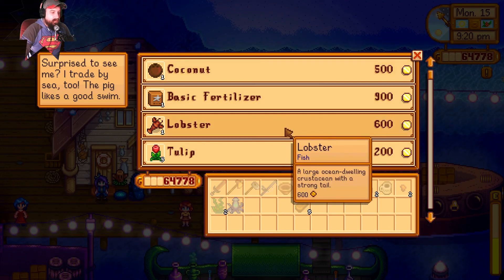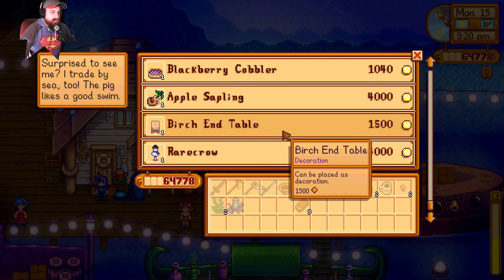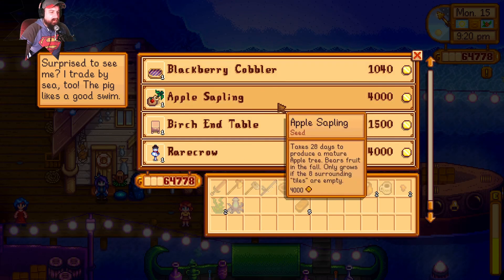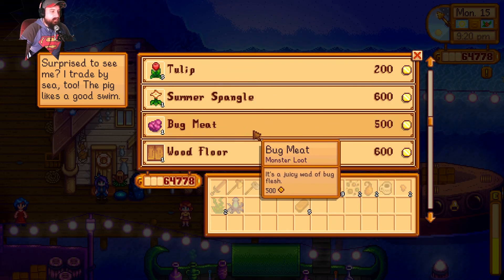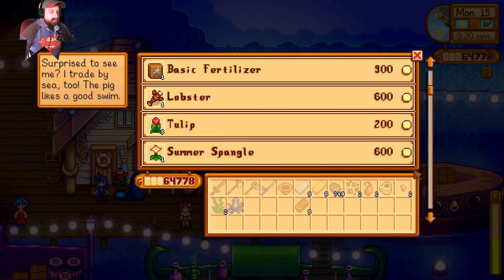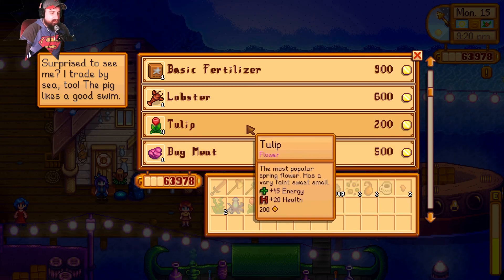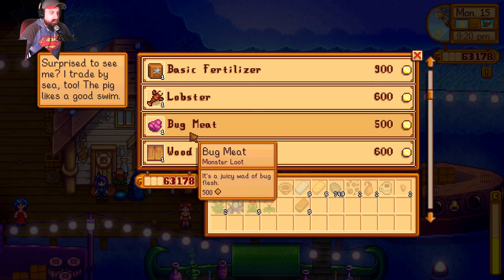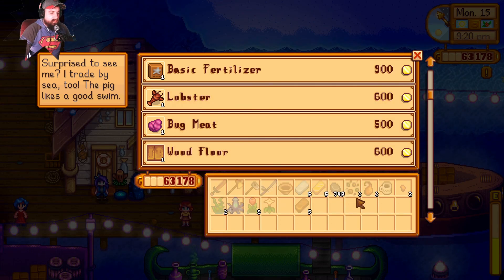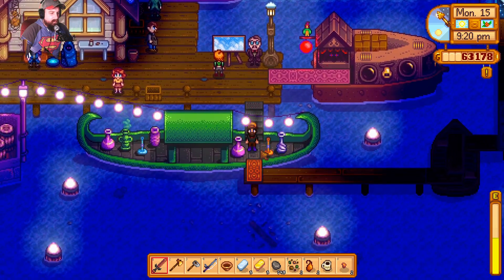There's a coconut, tulip, summer spangle, bug meat, apple sapling, blackberry coddler, birch end table, rare crow, wooden floor. I don't have any tulips or summer spangles, so I'll go ahead and buy all four — at the very least I can grow them and make them into seeds. Why not, right?